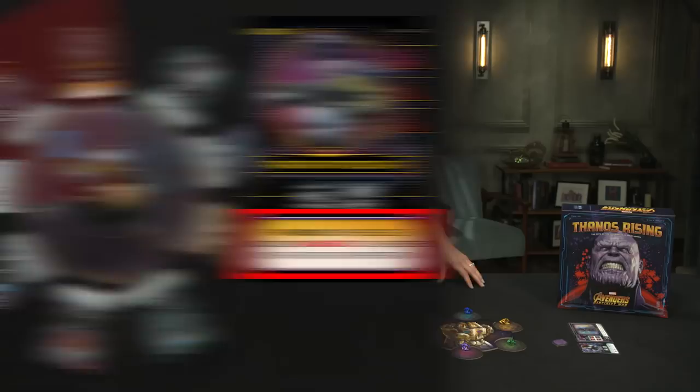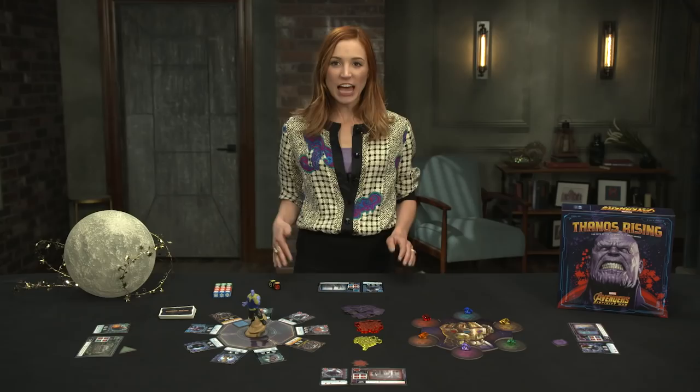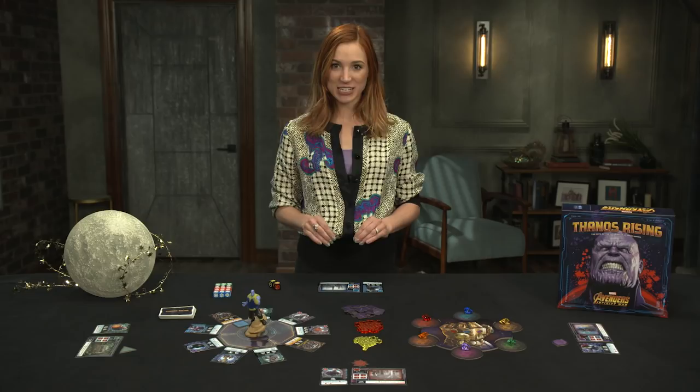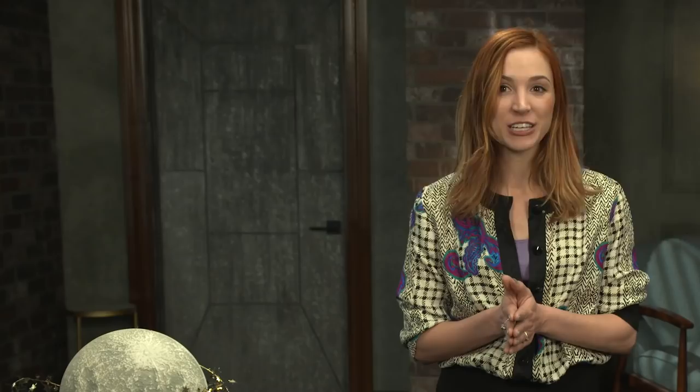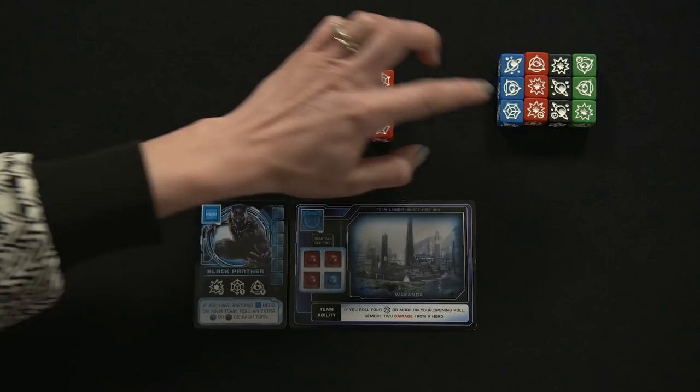After damage is dealt, any villains in that sector also activate, triggering their ability. Assigning damage to a hero or villain is marked with a red damage counter on the health bar in the top right. Once a hero has reached their capacity of damage counters, they will be defeated and discarded, but not until the end of the turn — meaning you still have one last-ditch chance to recruit them before they die. After resolving the Thanos and Infinity Stone dice, the active player now collects and rolls their power dice. Their starting pool is located on their team card and can be augmented by recruiting other heroes that each have their own individual abilities.